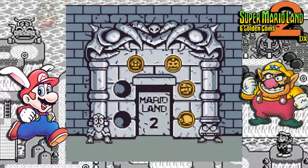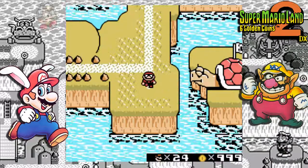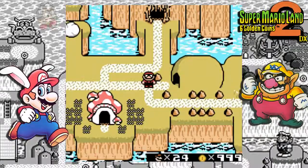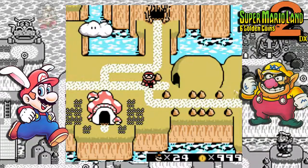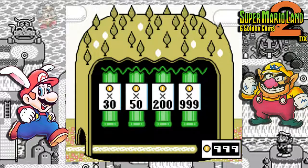So without further ado, let's continue to the next zone. That means we have to go left, and left again to the tree zone. But we have coins to waste — let's use them. Let's go all the way to the right for the three times nine coin value game.